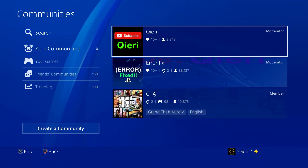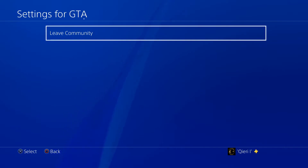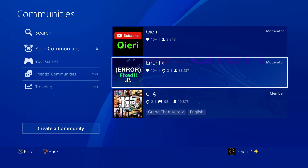If you want to leave a community, what you want to do is simply go to that community, go to Manage, then Community Settings, and then click Leave Community. And now you have simply left the GTA community — it's gone.